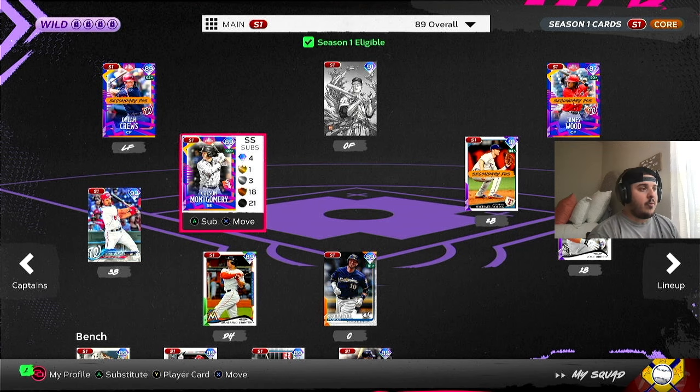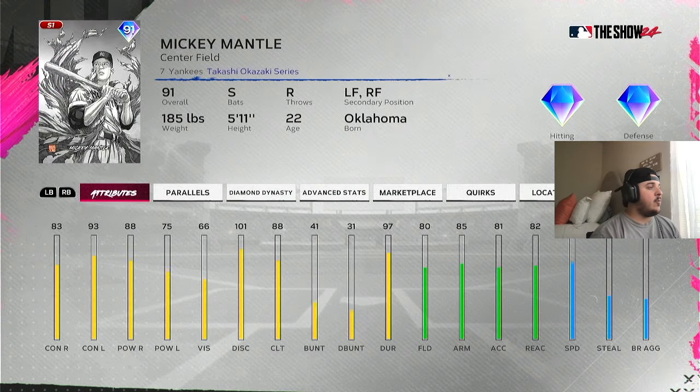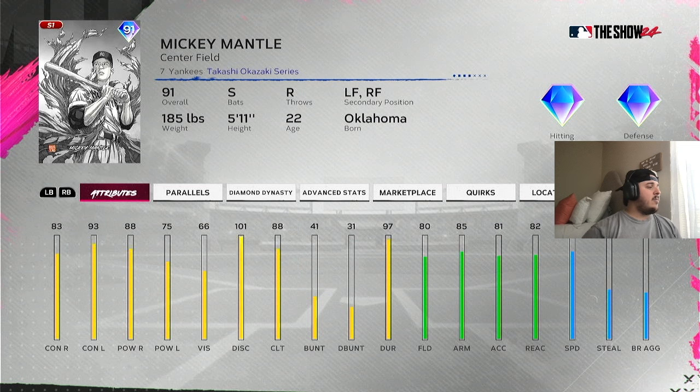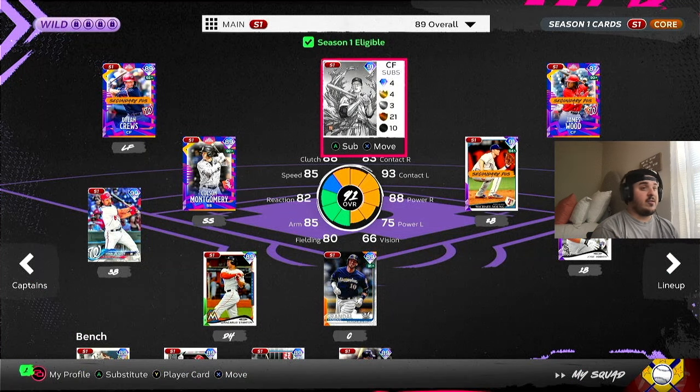We also pulled 91 Mickey Mantle from the headliners one pack. Switch hitter in the outfield, already good diamond defense, 85 speed. He's got 101 discipline, 88 clutch, 83-93 contact, 88-75 power. His swing is pretty good usually, so he's joined the squad.